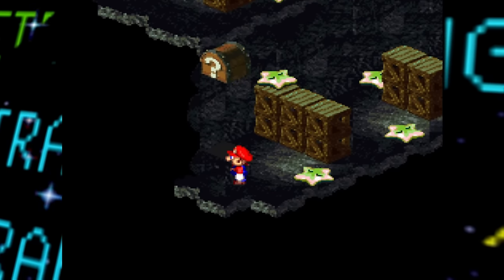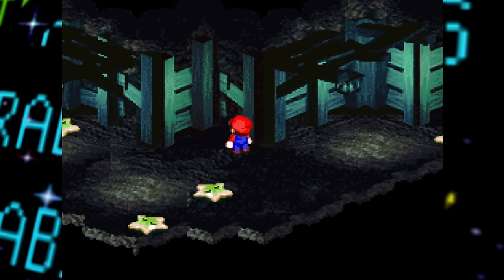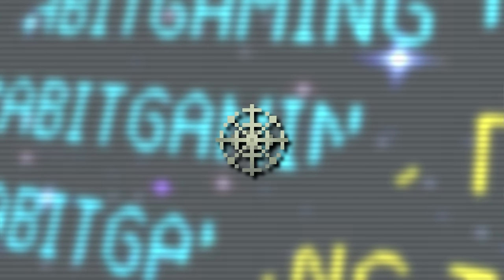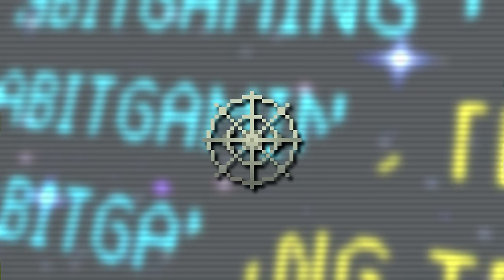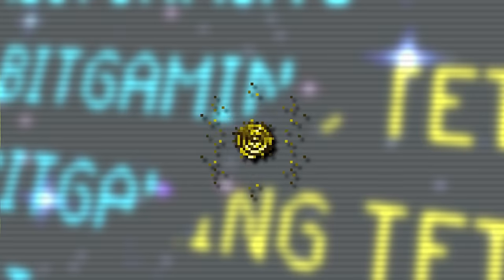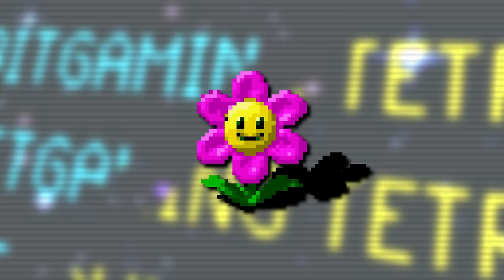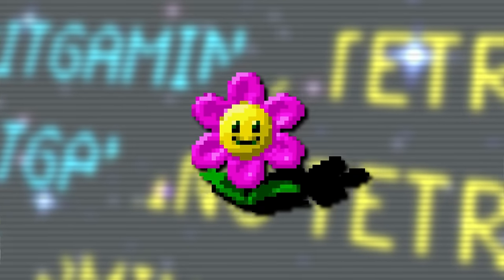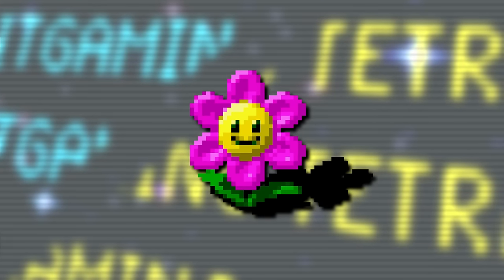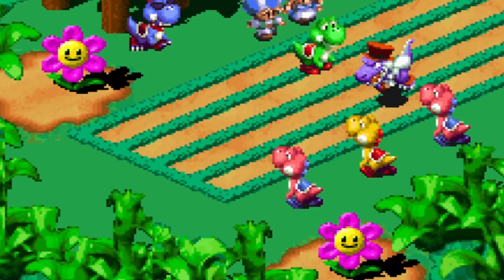In addition to those, there are also unused object sprites revealing unused animations — including a spider web expanding as a battle effect likely meant for the spider-themed enemies Spinthra or Arachne, a similar-looking gold battle effect with an unknown purpose theorized to be part of Molo's symbol attacks, and graphics for dancing flowers, unlike their completely motionless versions normally seen in the Yoster Isle part of the game's ending cutscene.